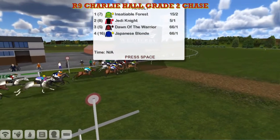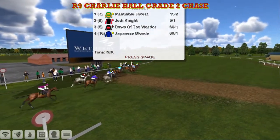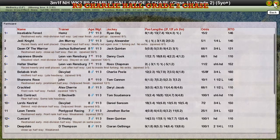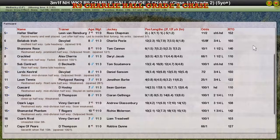But Insatiable Forest has taken it, beaten last week's winner Jedi Knight. Insatiable Forest for Craig Allen is the winner. Jedi Knight, Jim Murray second. Dawn of the Warrior, Josh Russell third. Japanese Blonde, Leon van Riesbeau fourth, who also took fifth with long-time leader Helter Skelter.